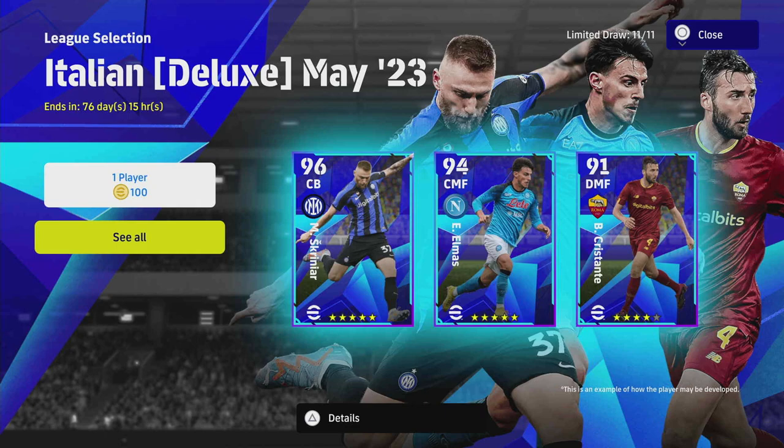Welcome back to another player pack review. Today we're taking a look at the new Italian Deluxe League Selection. As ever, a lot of these players — whether they're good for your squad or not, whether you should spin or skip — is dependent on your squad itself. If you've got epics and legends trained up in the 90-plus range, these are unlikely to make a massive difference. For all intents and purposes, these are more of an entry point for newcomers or medium squads looking to take that extra step.